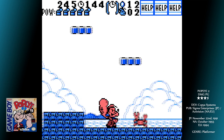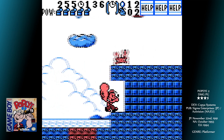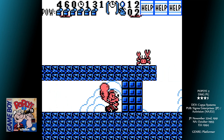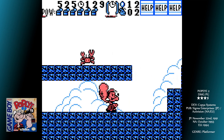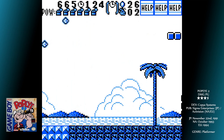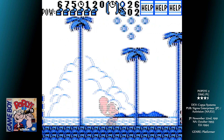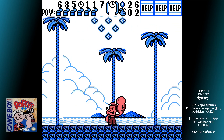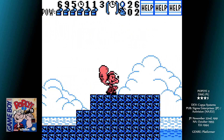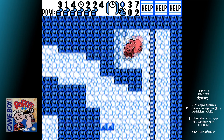It wouldn't be a Popeye game without cans of spinach — collecting the cans increases your power bar at the top left corner of the screen. You start with 3. If you manage to collect 5, your punching arm gets much bigger. Get 7, and you gain the ability to hurl cans of spinach at enemies. Any damage you take causes you to lose one of the cans. If you run out entirely, you die. But it does mean that as long as you keep finding them, you can just carry on.